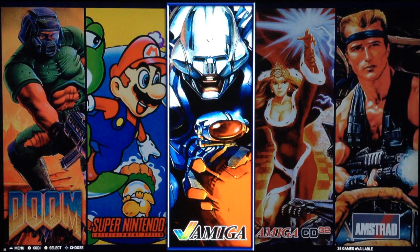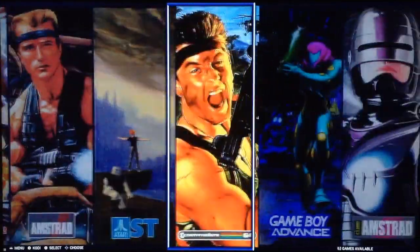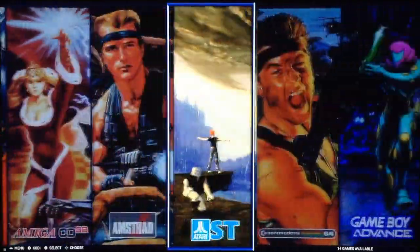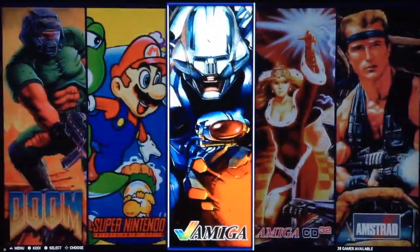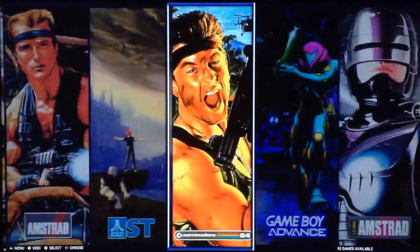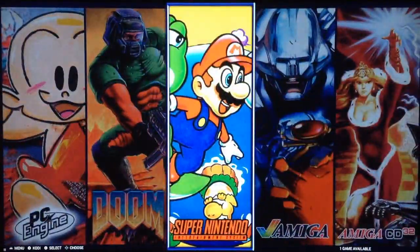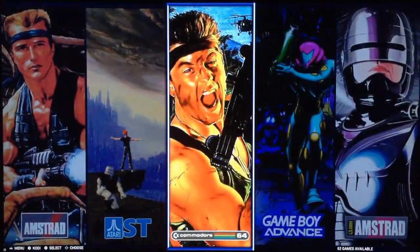This is the release candidate zero, so the first release candidate. We can consider this an almost stable version. If serious bugs don't pop out, this will be the final release. Maybe they could release another release candidate — we'll see — but the version is stable. I have already tested the Beta 3, so compared to Beta 3, what has changed?